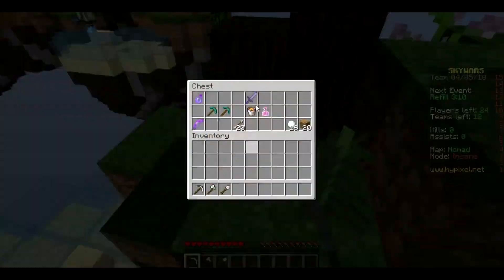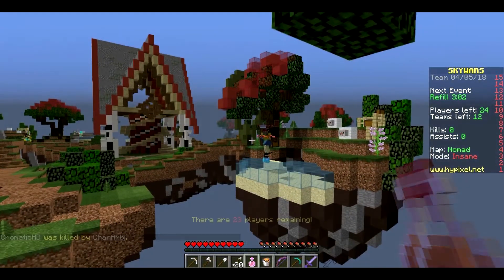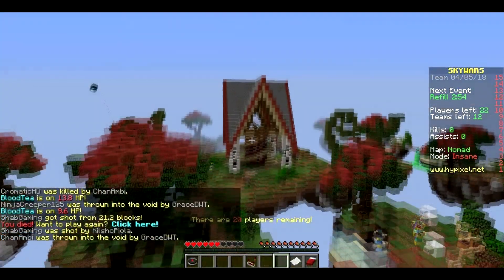Minecraft 1.13, also known as Update Aquatic, is a major update coming to Minecraft PC Edition and Console Edition. My name is Shab and in this video I'll be showing you guys 8 features that will be added in Minecraft 1.13. So let's just straight get into it.